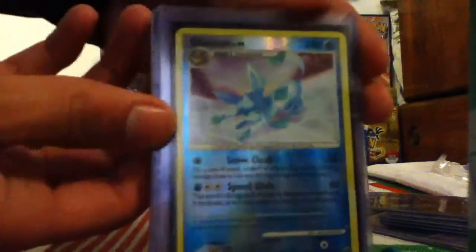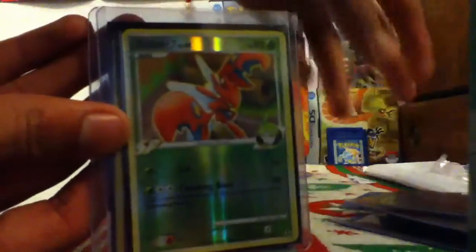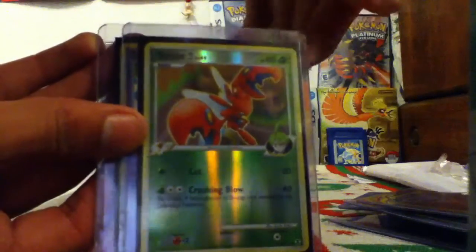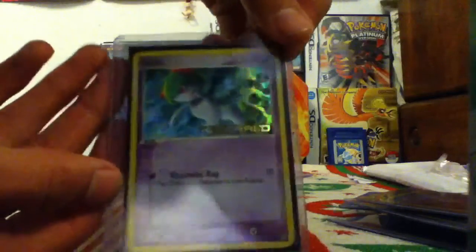So back to the cards: Glacian reverse, Arceus, Water, Corsilla reverse, Xizor from Elite Four, and Ralts reverse.